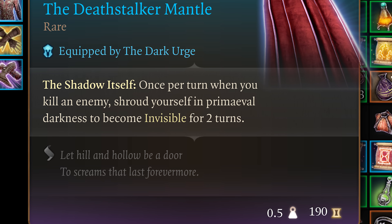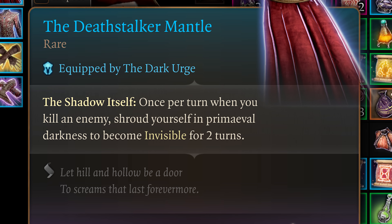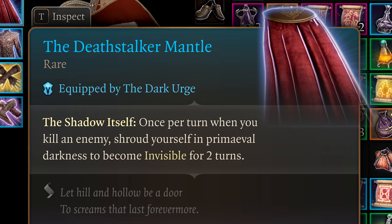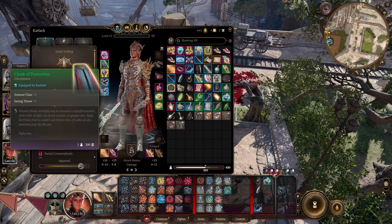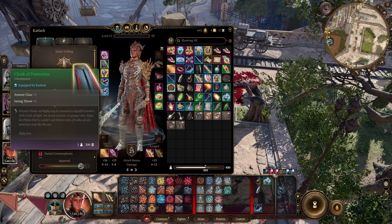The best cloak for this build is the Death Stalker Mantle. This cloak grants invisibility for 2 turns after killing an enemy once per turn, giving you advantage on your next attack roll coming out of invisibility. This is really the only cloak that adds offensive power to the build, and it's Dark Urge only — so if you're not playing Dark Urge, go with Cloak of Protection, which is a strong defensive option. You'll get the Death Stalker Mantle by long resting as the Dark Urge, and the Cloak of Protection can be purchased off Quartermaster Tali.